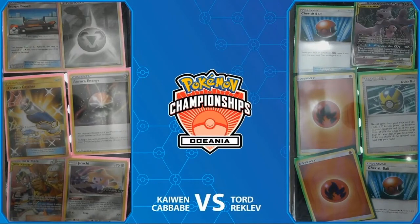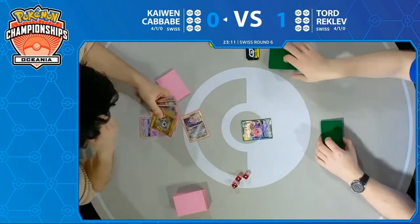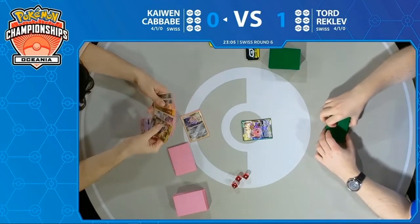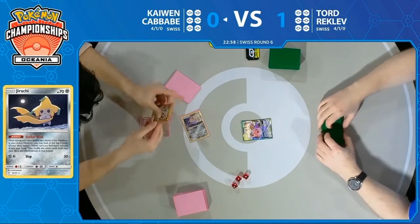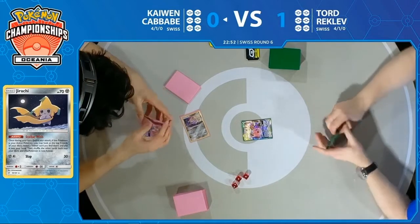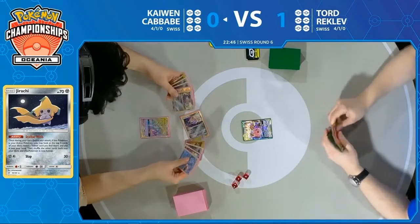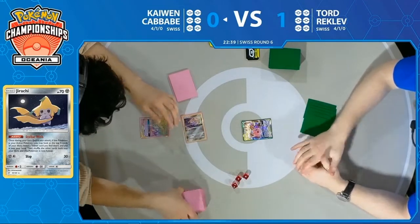Prizes are coming down as both players are already starting up game two. Tord started his Megalopunny — and it doesn't do too much in a matchup like this. That is Megalopunny and Jigglypuff, the tag team of dreams, going up against Jirachi's Stellar Wishes. Zacian is a V Pokemon, so you're not going to see Megalopunny and Jigglypuff putting in too much work here. This is not the matchup for that card — that is a Pikarom card. Megalopunny is eager to come out and play, but not the right time, as Kaiwen starts his first turn of the game.